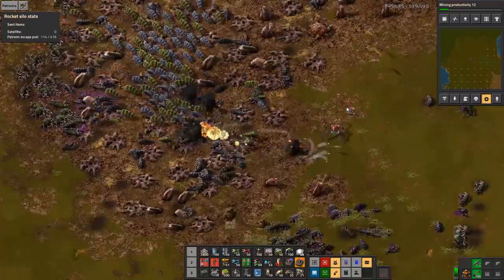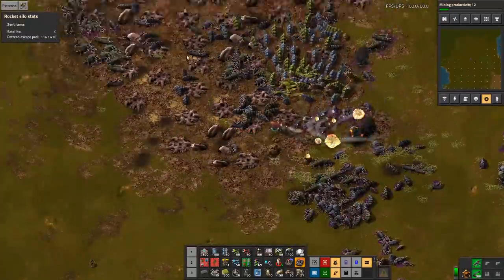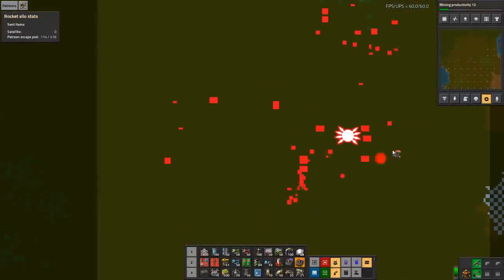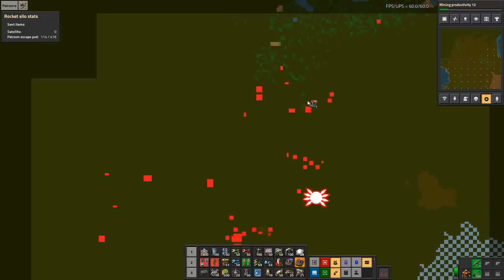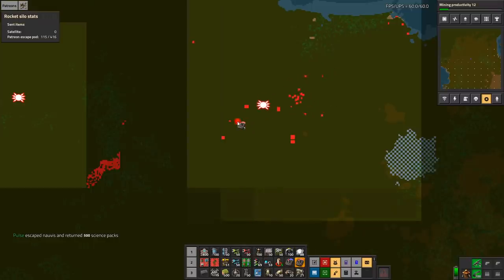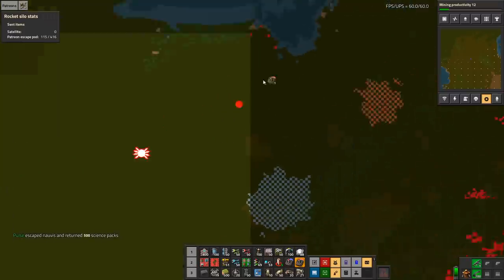You are launching rockets, right? Yeah, you are. Are you launching rockets fast enough — that's now the next question. I think that this one is actually almost there. Another protector of the path — it's important to have lots of protectors of the path. It's a big path to be protecting.